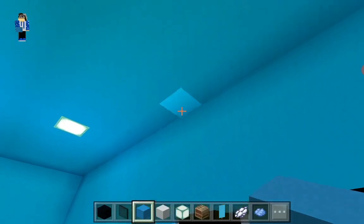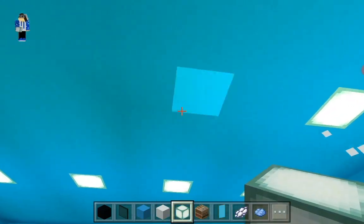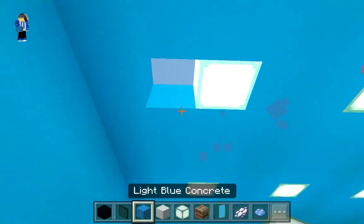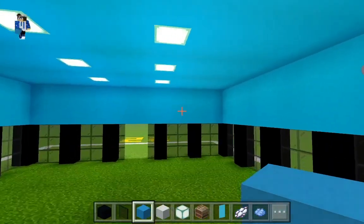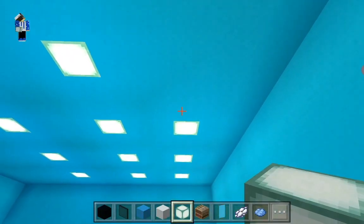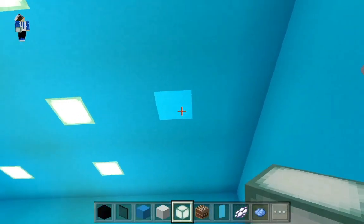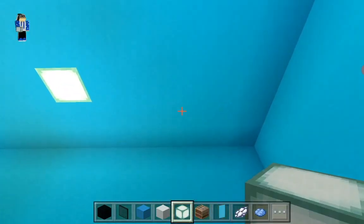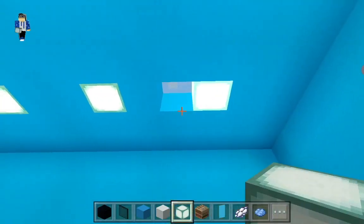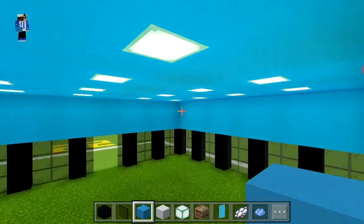Now we're just going to do the same - just have to leave a gap of two like this. We just have to do this, and here, even if we leave a gap of two on the horizontal line. We should add an additional line of sea lanterns. Good.